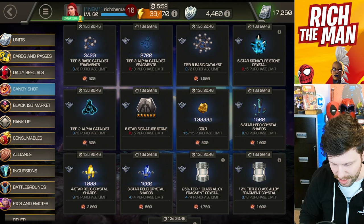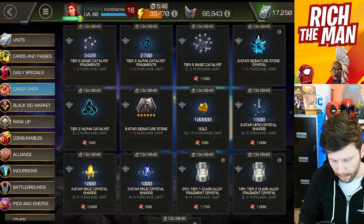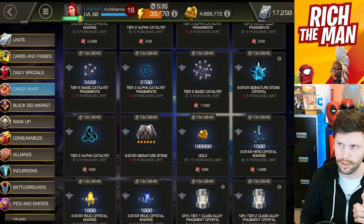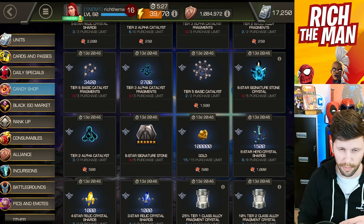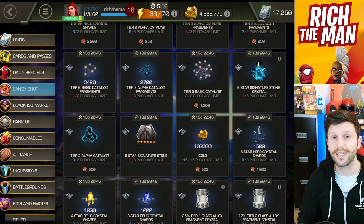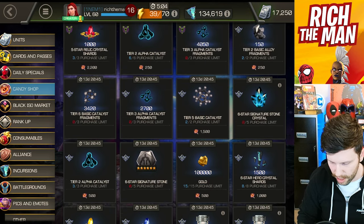I'm sure people would debate whether it's worth getting such a small amount, but I'll take any tier 3 alpha and tier 6 basic at this moment in time. It's all about getting close, building stronger champions for your battle deck — especially for Battlegrounds, which I need to get into today. I want to do that around lunchtime. Also, 250 units up on my arena target — I was aiming to end the week on 17,000 units and I'm now at 17,250.